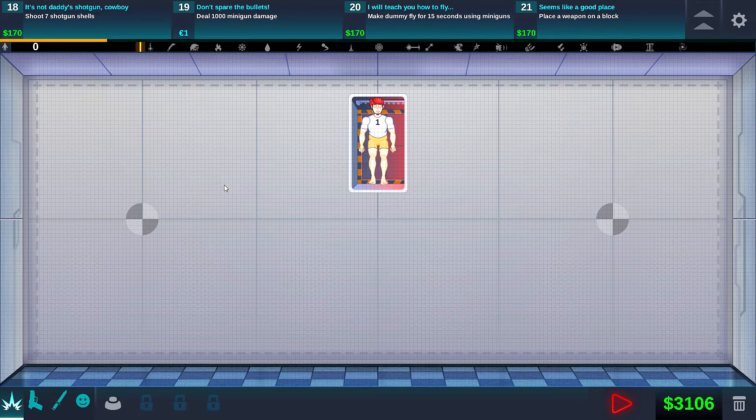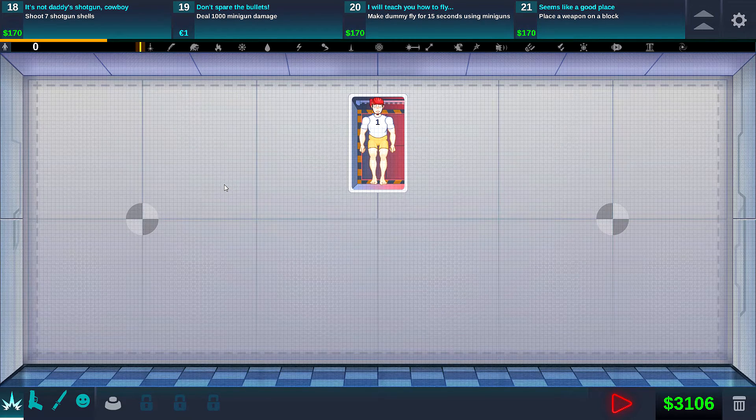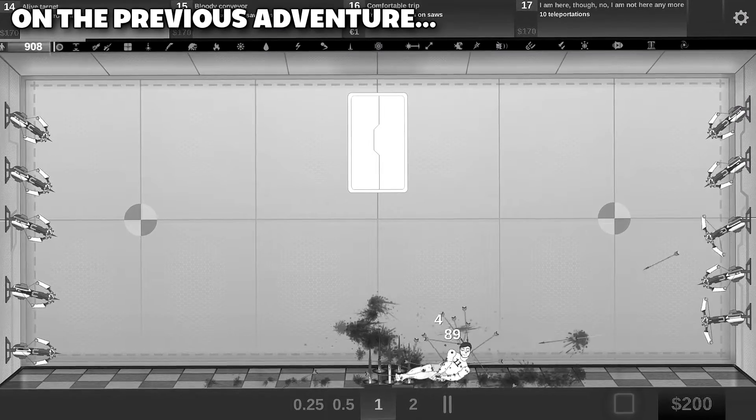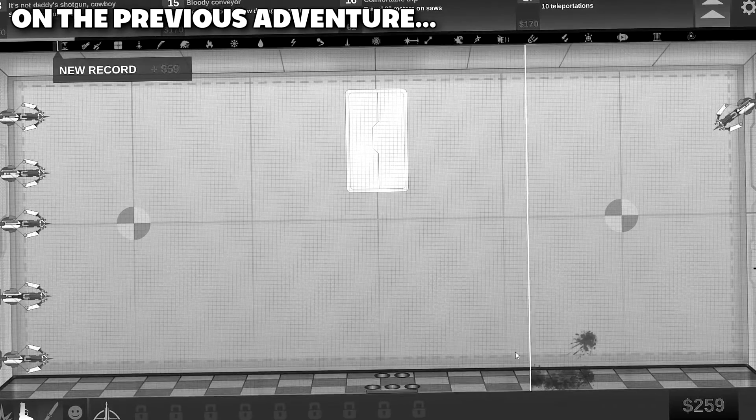Hello everyone, welcome back to another episode of Checkpoint! It's Steve here. We are back in Happy Room, but first, on the previous adventure — we did it! Finally! And we got the saw for that! Alright, let's get on with the saw.